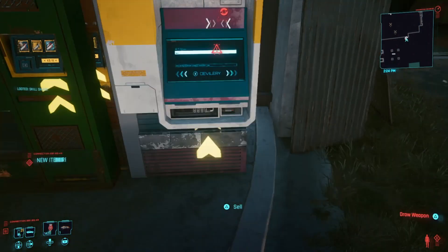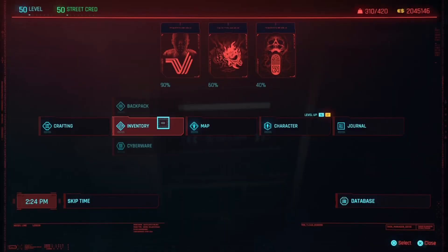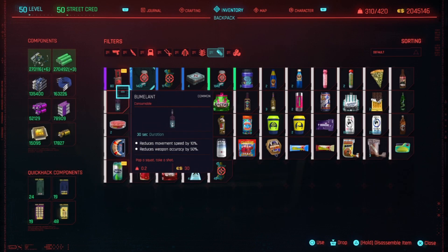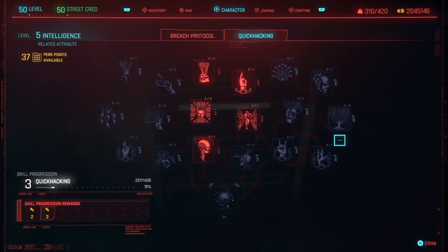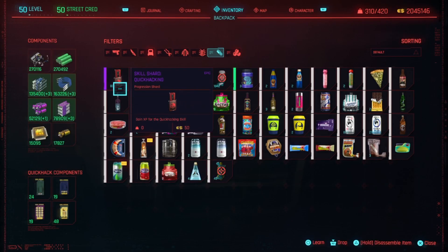After you do it, let's go back to the inventory backpack and check how many we duplicated. We currently have 80 and that was only a few seconds. Go check the quick hacking level — I'm only level 3. It's gonna be extremely easy to level up. All you have to do now is just, after duplicating the skill shot, just learn it. Just keep learning it. PS4 is a bit glitchy and slow — with PC you should be much faster.